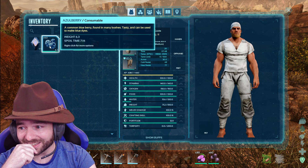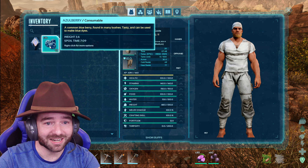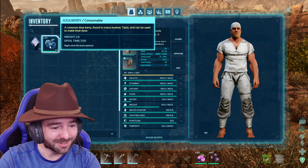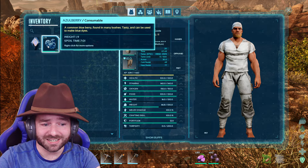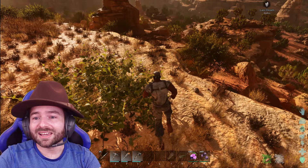Someone in chat got trapped in their base by a morellatops, used spears until it died, and claimed its baby — that's amazing, Chrissy! Thank you, Dread. If you guys could hit that like button that'd be awesome, because I am definitely working hard on this stream to stay alive.